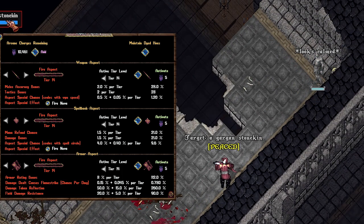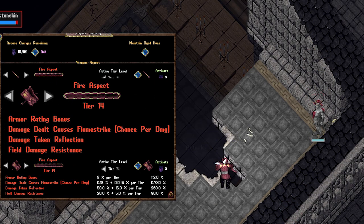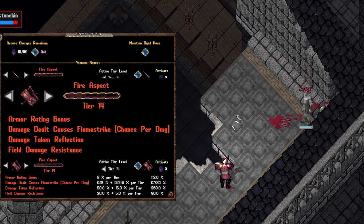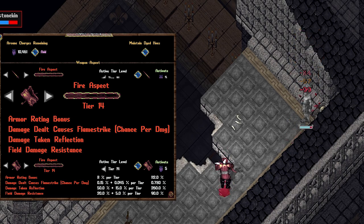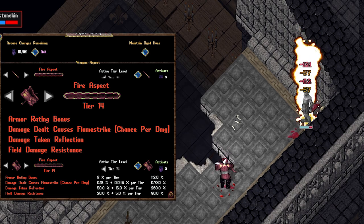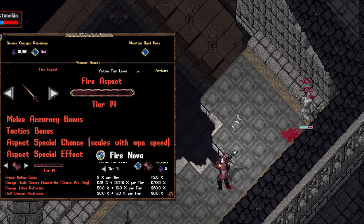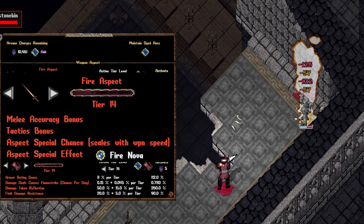Let's talk about Fire. Fire is hot — for every type of damage you do, Fire Armor has a chance to cause your enemy to engulf in flames, causing even more damage. Also, for every hit a creature does to you, they take reflect damage right back. Finally, field damage will do substantially less damage to you, helping to mitigate some damage taken during bosses. The weapon proc Fire Nova is a very powerful AoE damage to creatures within 4 tiles — it kind of looks like a big bomb.